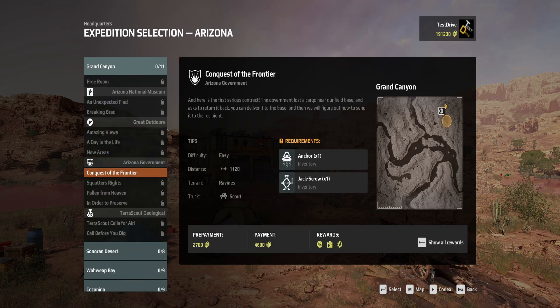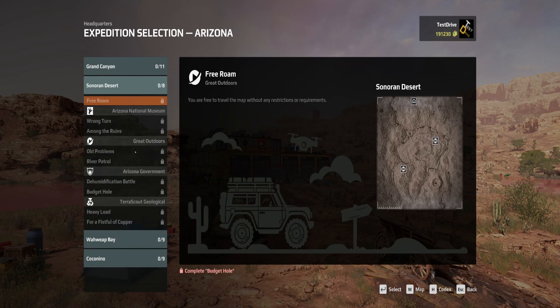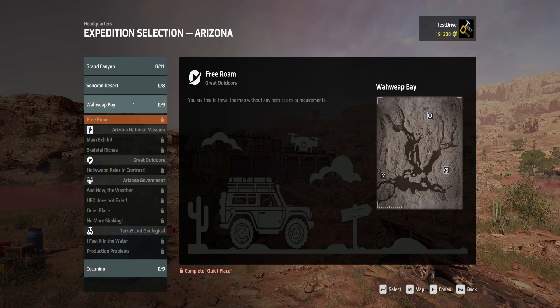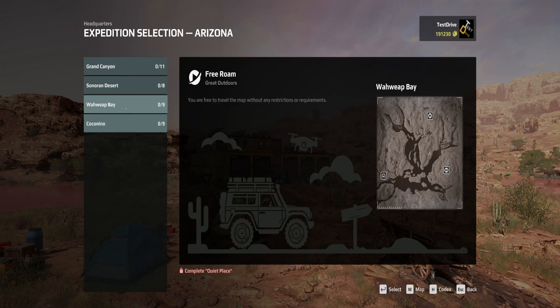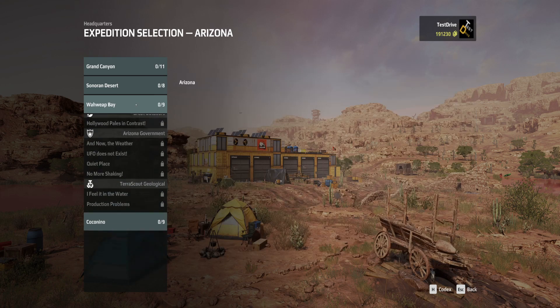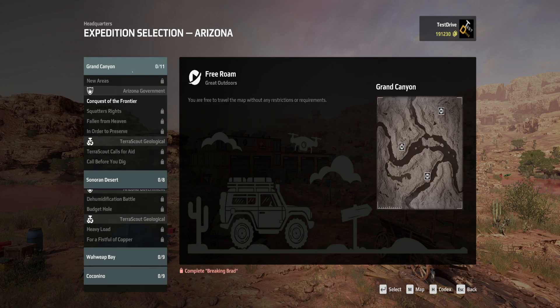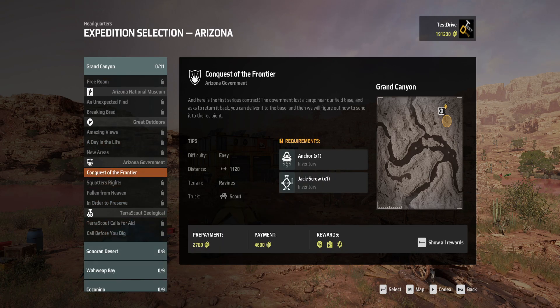Let's jump into Arizona and see what we can get done. Everything is locked in the desert area as well. Not seeing anything that's unlocked at the minute — oh, there we go: Contest of the Frontier. This is going to be the first objective, let's have a little read and see what's going on.